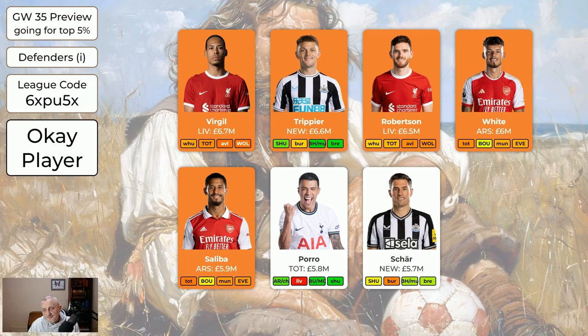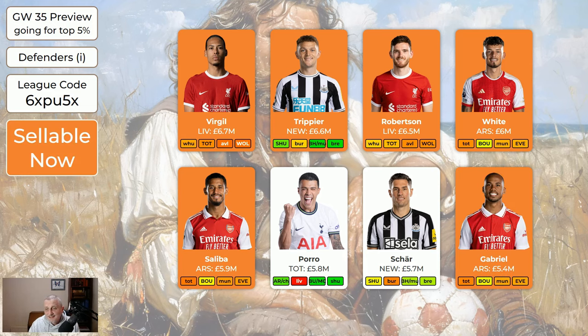Shah — if you want to buy a Newcastle defender, Shah is probably the best one to get. He's at home to Sheffield United this game week, then he's got Burnley, then a double in 37, then away to Brentford. There could be a few clean sheets there and he's got some attacking potential. Gabriel is also sellable. There are going to be lots of managers globally wild-carding this game week aiming to have 14 or 15 Double Game Week players in game week 37 — with the bench boost that's like having 30 players playing, with the captain that's like 32. So it is okay to be taking hits, but it's not worth taking hits for rubbish Double Game Week players. I will warn you if any of the players in here are a bit dodgy. Shah is perfectly okay to get. Porro's dodgy if he's still flagged. Trippier's dodgy because he's flagged.